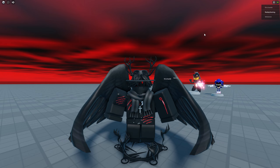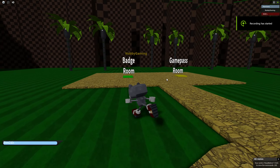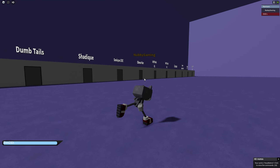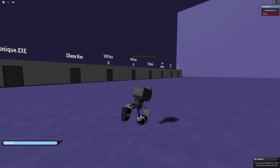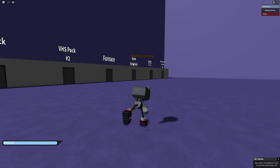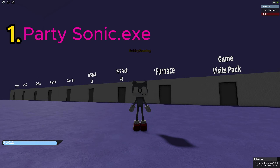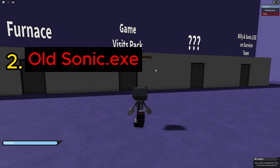Let's go ahead and check out these badge morphs. Now that we're back in the game, let's go ahead and go to the badge room. The specific badge room morphs are the Game Visits Pack. It requires two morphs: the PartySonic.exe and OldSonic.exe.